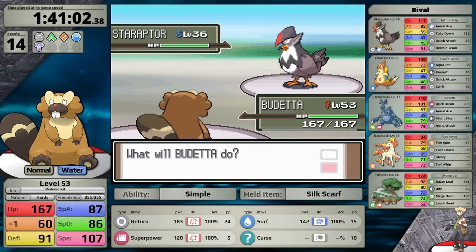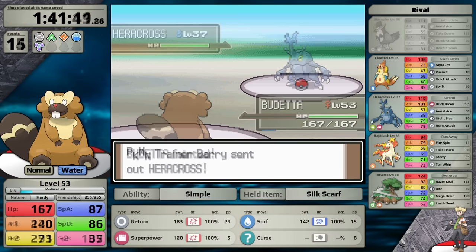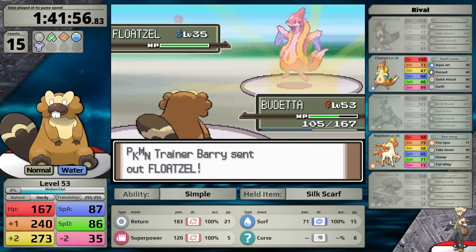Heracross does Brick Break — I should survive with my boosted defense, but it gets a critical hit. The enemy has gotten way too many of these in this run. I try again, set up to plus one, and then Heracross does very little with Brick Break — I knock it out with Return. Torterra is next, but with my raised attack stat Return finishes it, and from there I clean up his Floatzel and Rapidash. It's time to face Byron.